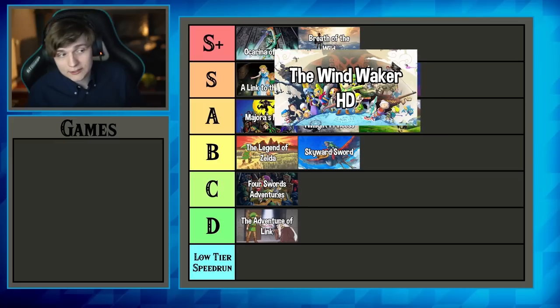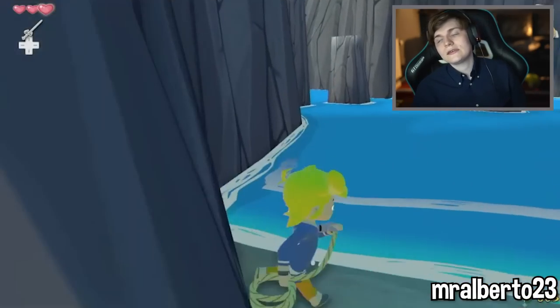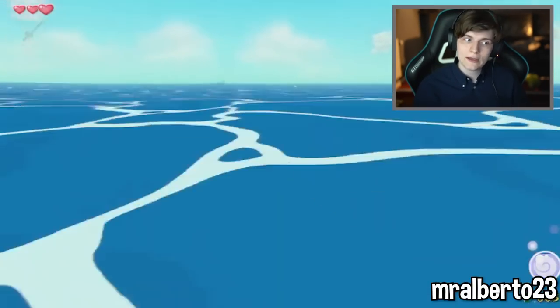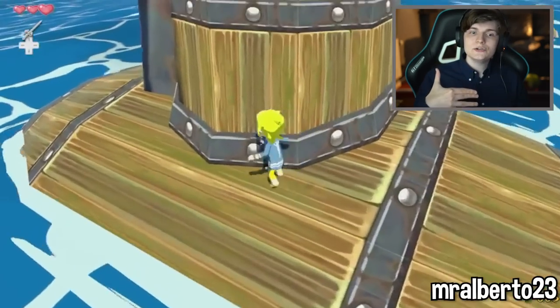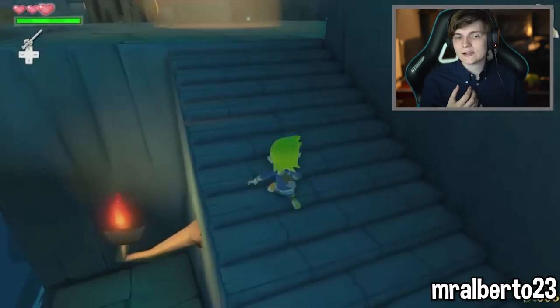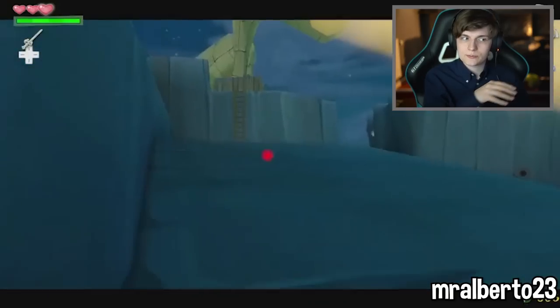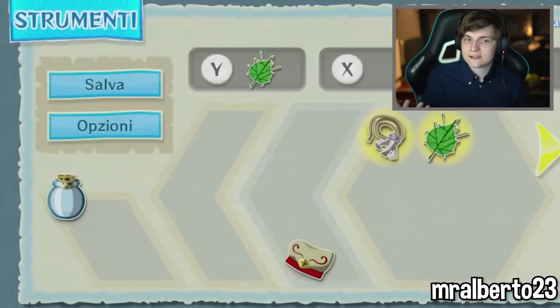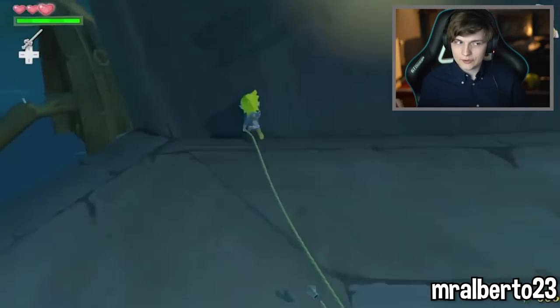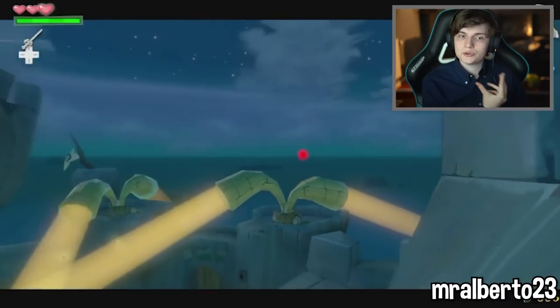Wind Waker HD I'm putting in S+ tier. The reason is the same as the original Wind Waker, except it feels less repetitive due to item sliding, which takes away the repetitiveness of super swimming. This makes it way faster and way less repetitive to watch. It also implements a movement mechanic similar to what's seen in Breath of the Wild and Ocarina of Time — small optimizations where movement saves time through speed-boosting glitches, kind of like fast movement in Super Mario 64. BILs in Breath of the Wild and item sliding in Wind Waker HD both do this, and it's a really cool mechanic.